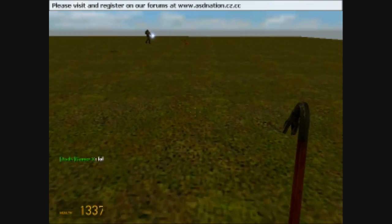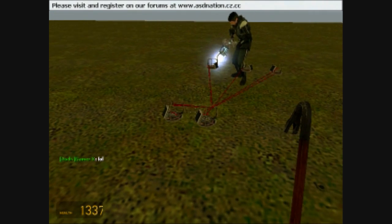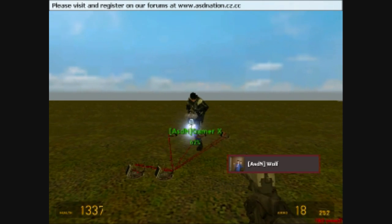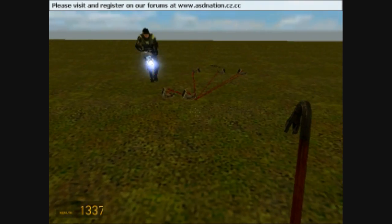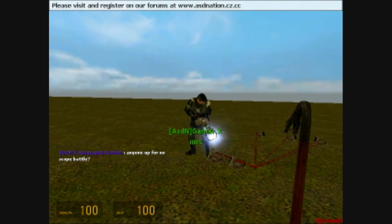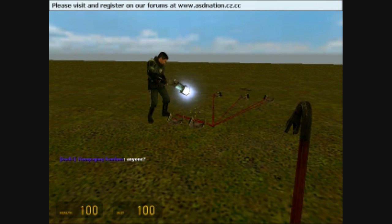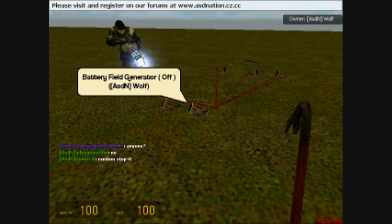Now 3 and 4, I'm going to go ahead and do these together, seeing as they're both repairs. Come here, Gamer. Alright, that does the damage. Now if you watch — when I turn these on, 3 and 4 — his health has gone to 100, my health has gone to 100, and the suit goes to 100. What it does is it repairs your health back to normal, and it repairs your battery or suit armor back to 100.